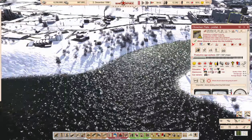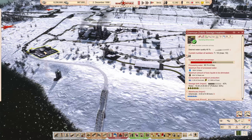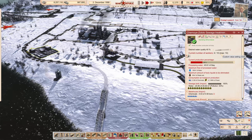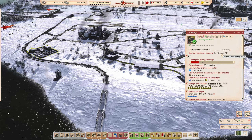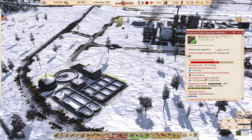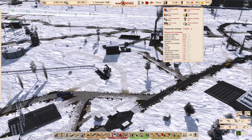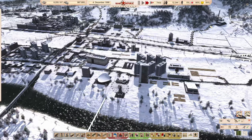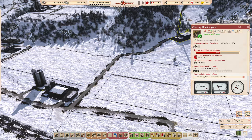I saw the sewage tanks overfilled here now as well — why the hell is that? Operating without issues. Is it just to do with the number of workers? It is just about getting on top of it. Obviously productivity has dropped. My average productivity has dropped because people are unhappy. But as long as you keep getting coal delivered, I'm going to up the number of workers there to 30 as well.